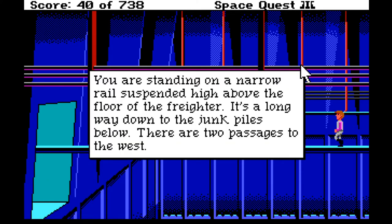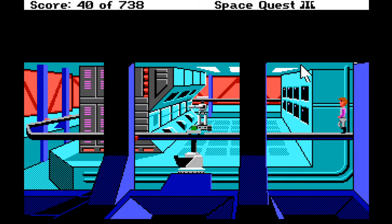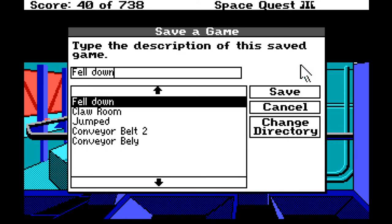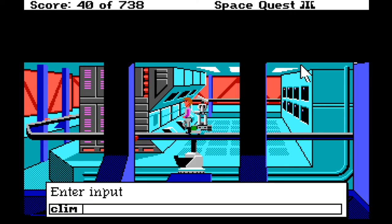'There are two passages to the west, it's a long way down to the junk piles below.' I'm absolutely convinced we need to use this claw thing to grab something - it doesn't make sense that it'd go all the way around otherwise. Let's save here and call it 'claw room two'.